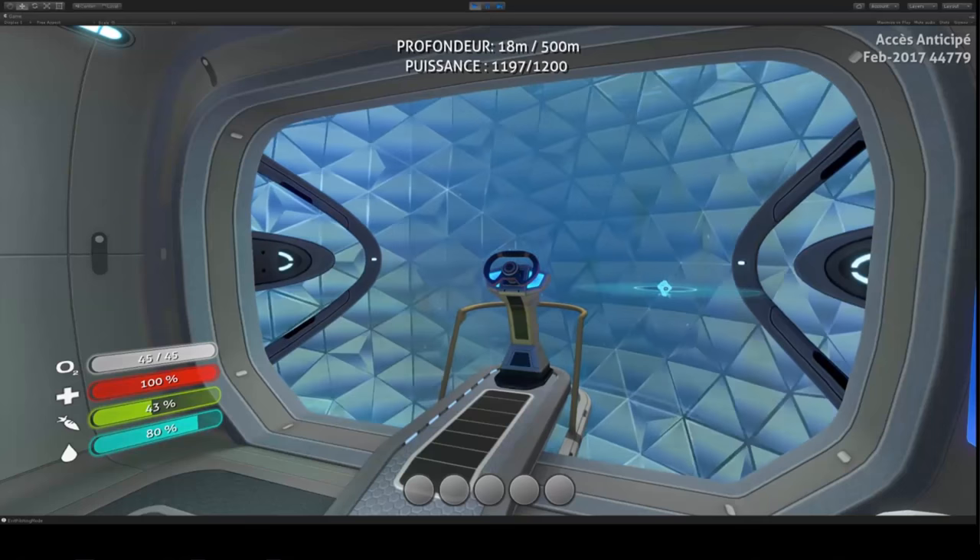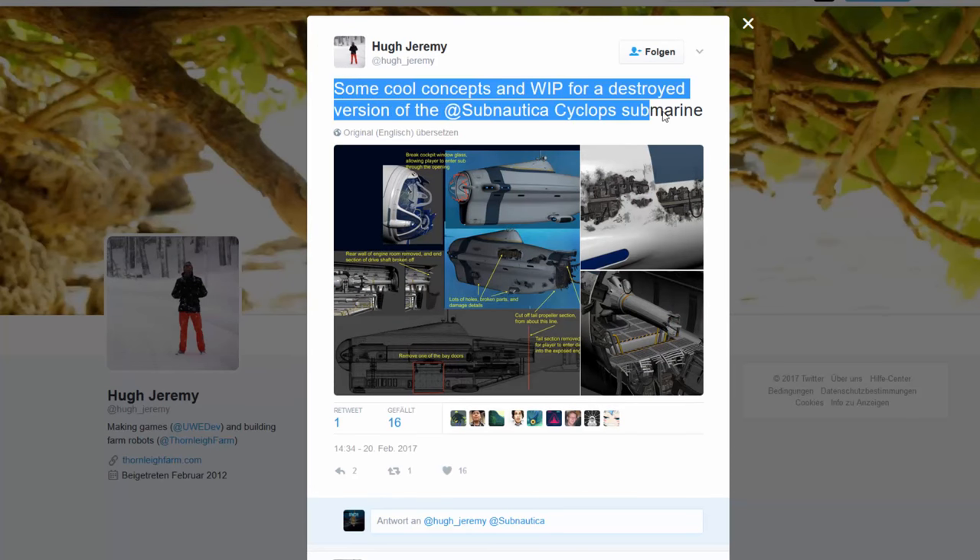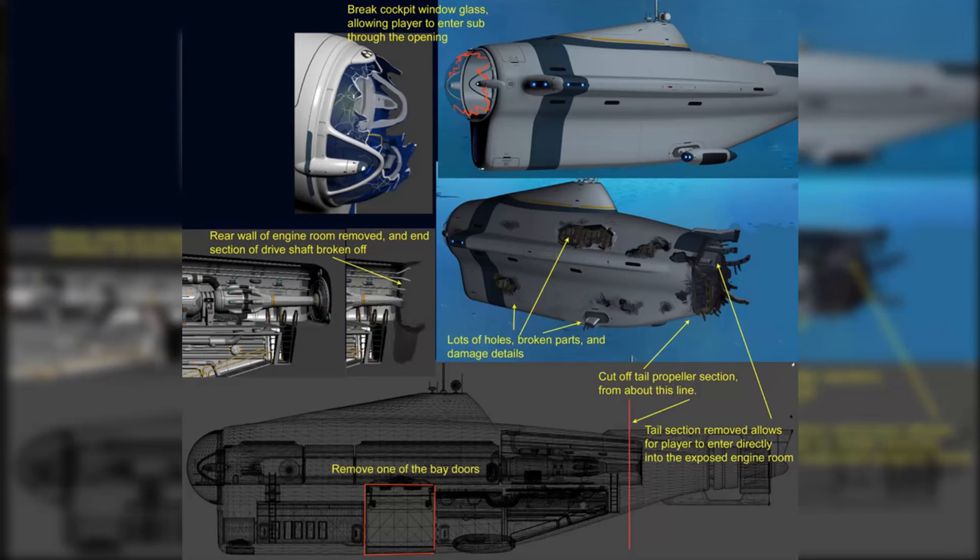The cyclops is going to get a huge upgrade soon. A developer also tweeted about a destroyed version of the submarine, and the picture attached shows what it will look like after your cyclops explodes. With the new fire mechanic, a fire on your cyclops has a probability of causing it to explode and sink as a wreck. If you're still inside it's an instant death, but if you get out in time you can go back and retrieve your resources — so you won't lose everything just because the sea dragon destroys your cyclops.